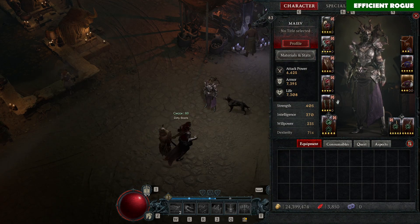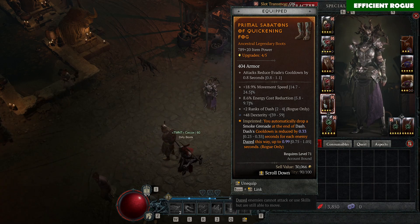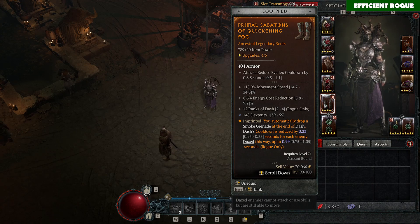On your boots, you'd ideally want Penitent Griefs, but since I didn't find them, I'm playing with basic boots that give movement speed and energy cost reduction. Instead of Penitent Griefs, I can highly recommend using the Quickening Fog aspect. This aspect will also be buffed in the next patch on August 8th — patch 1.11 — and will give up to 3 seconds cooldown reduction on Dash, which is very good.